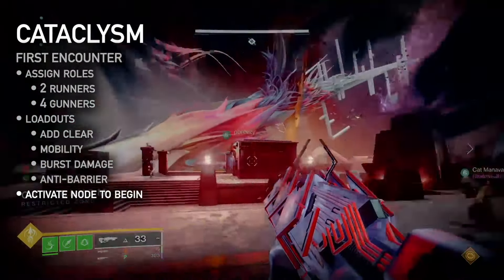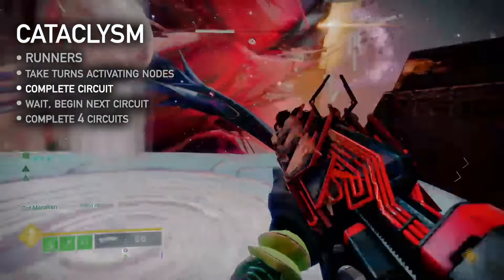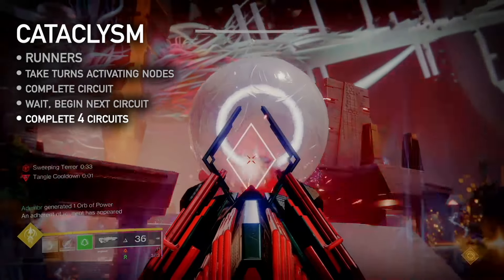One runner activates the first node of Splendor to begin the encounter. Runners take turns activating nodes to complete circuits that cross the room. When a circuit is complete, its roots will pulse with light. After a few moments, the first node in the next circuit will activate. Complete four circuits to clear.